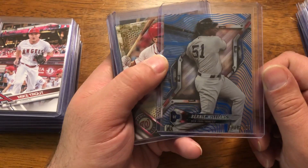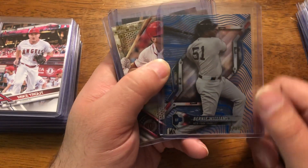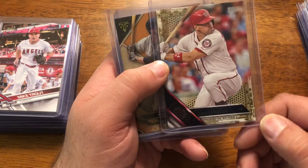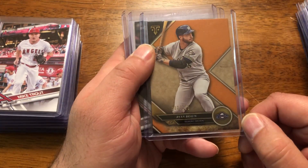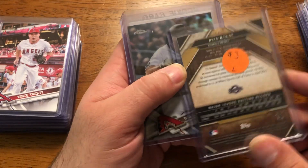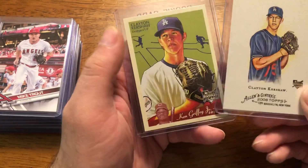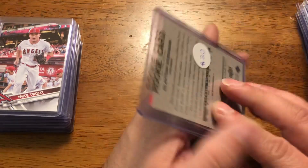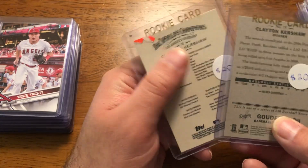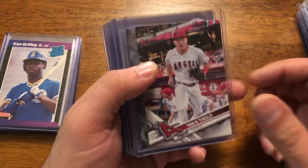Next, I believe it's from 2018 High Tek, blue numbered to 150 — Bernie Williams. A Ryan Zimmerman from 2016 Topps gold. A Ryan Braun from Triple Threads numbered to 150. A 2017 refractor for Goldschmidt. And two Kershaw rookies — from the 2008 Ginter re-release. I've been missing some Kershaw rookies, so I figured it was time to pick those up.